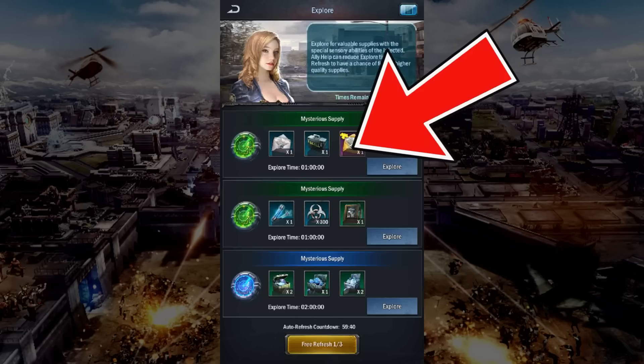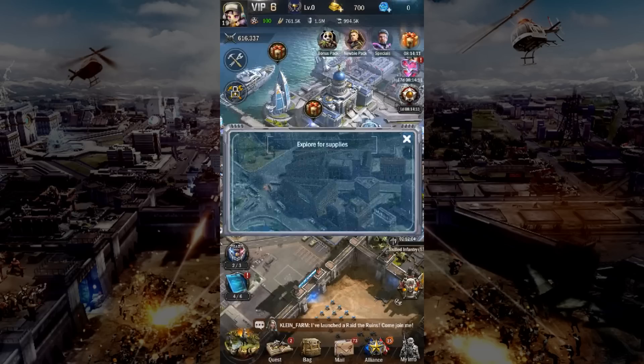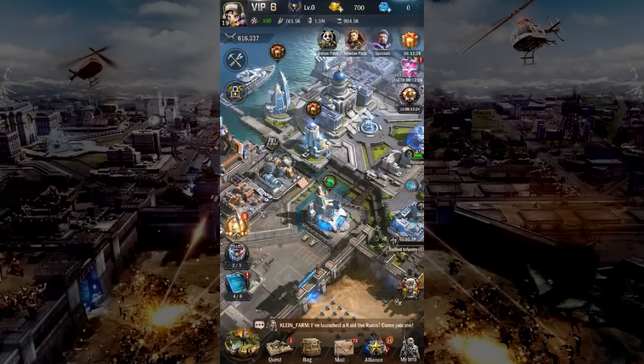For free to play and low spenders, I tend to encourage chasing for the elite recruitment order. It is not easy to obtain purple great heroes, so over time you can see I've amassed 39 elite recruitment orders, which I will use in events to accomplish other event tasks.